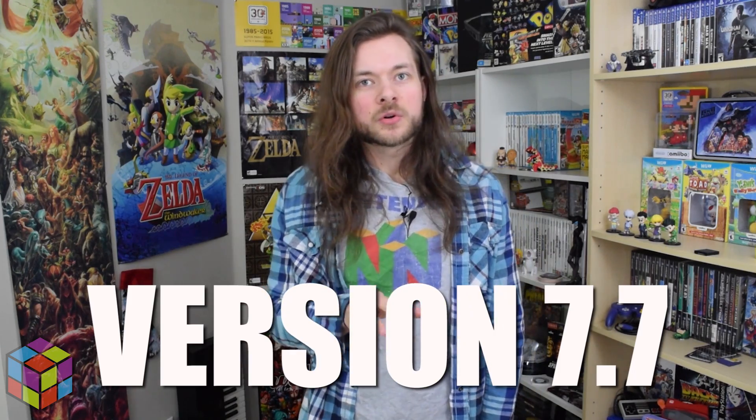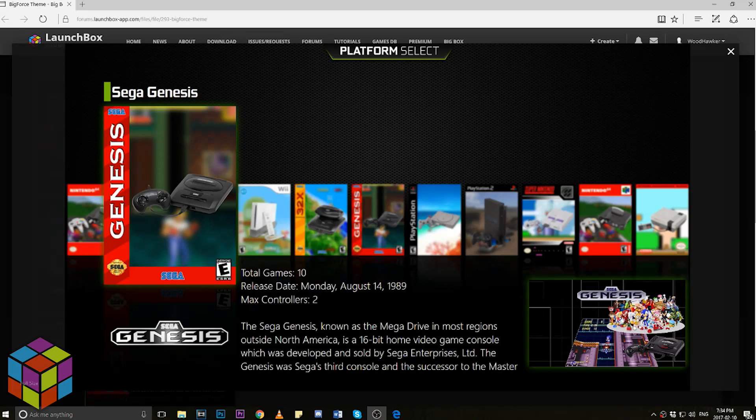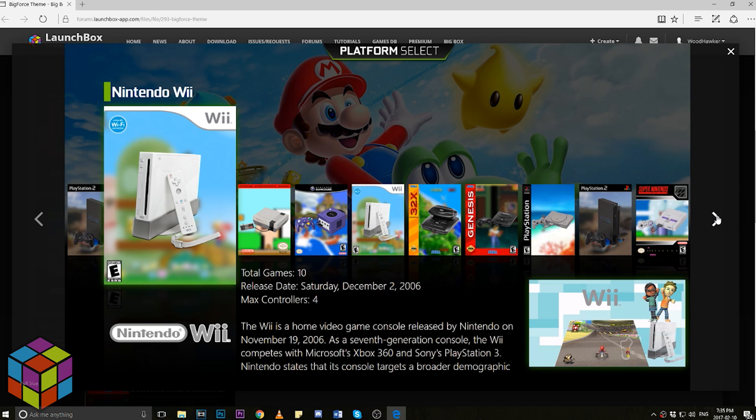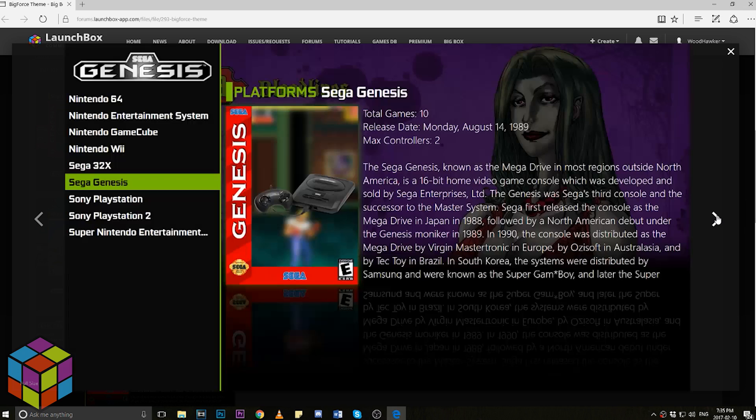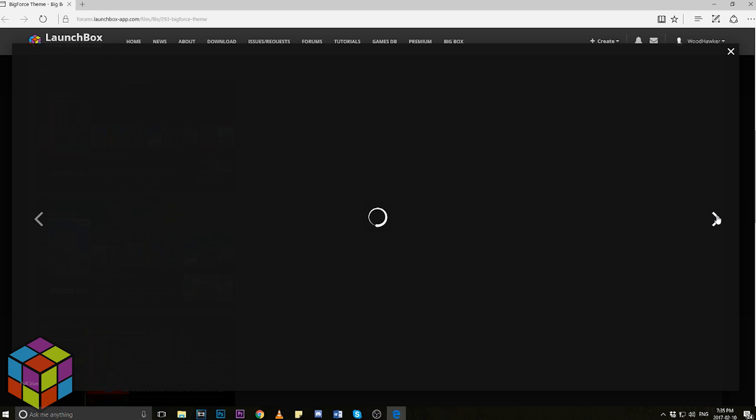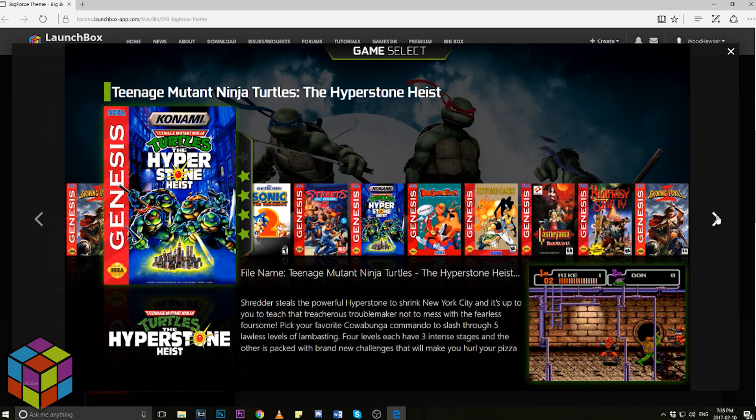7.7 will be launching early next week. A recurring theme in all these updates I've done is talking about a user by the name of Gorilla, who is doing some incredible work for Launchbox between themes and startup videos. This guy is seriously hard at work making content for Launchbox, and I personally can't say thank you enough for some of the cool startup videos he's given me. But on behalf of the team, I wanted to thank him for all this hard work, along with everyone else who is putting a lot of work into Launchbox right now. Thank you, we appreciate it.